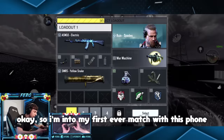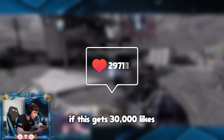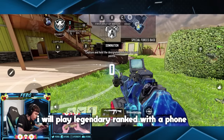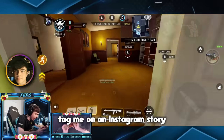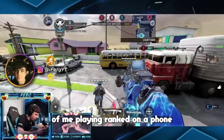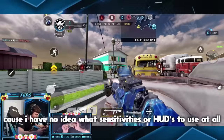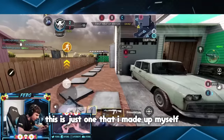Okay, so I'm into my first ever match with this phone. I've made a HUD. If this gets 30,000 likes, I will play Legendary Ranked with a phone. Also, if you have any HUDs or sensitivities for me to use, tag me on an Instagram story, and the one that I use I will shout out in that video of me playing ranked on a phone. I have no idea what sensitivities or HUDs to use at all — this is just one that I made up myself.